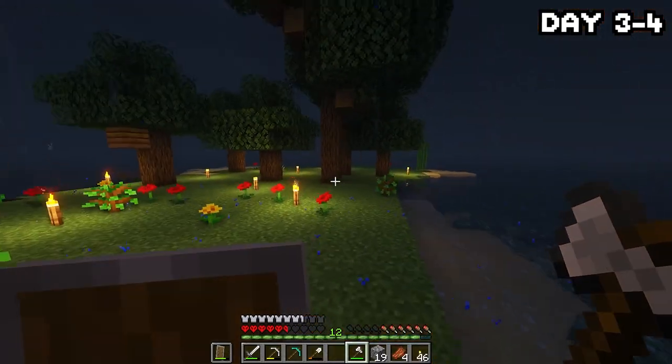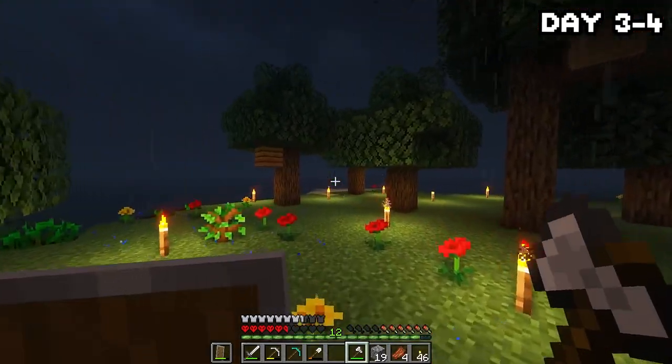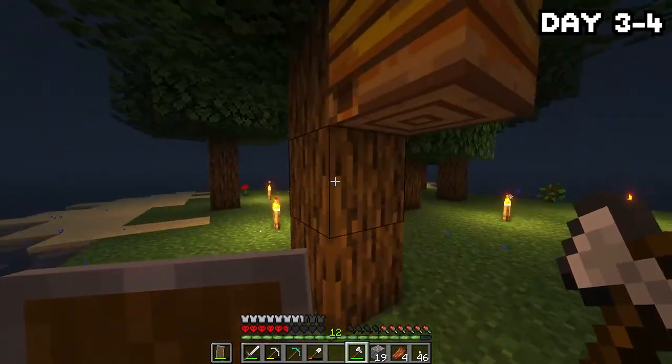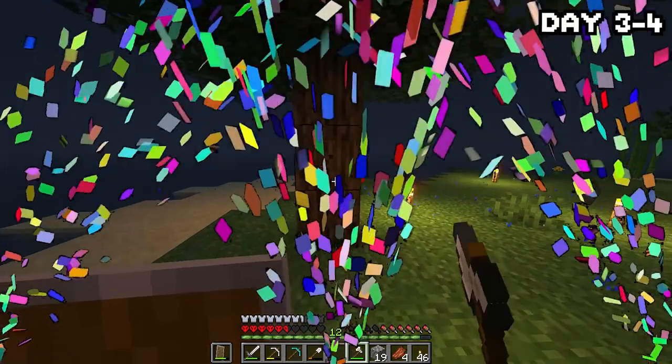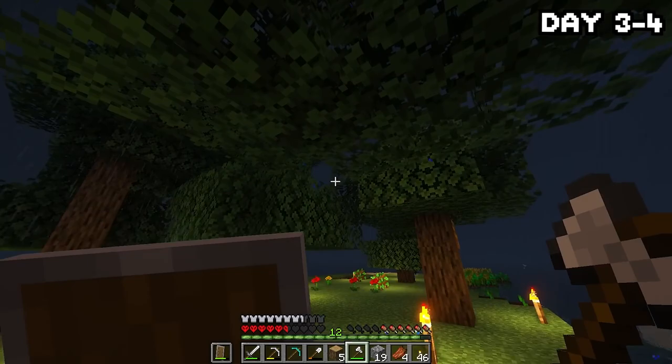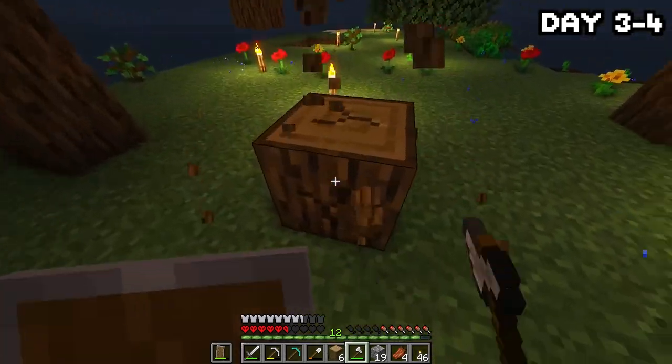After making all that, I headed back to the surface and a lot of trees had come up — it was literally like a forest, and we also had a beehive spawn so we can have a cool bee farm later. I spent the night chopping down and replanting all of them because tomorrow we start work on building the island out properly.